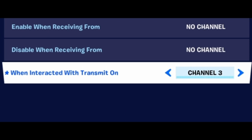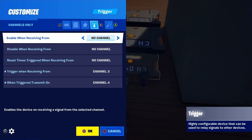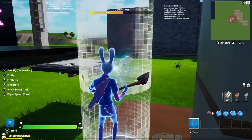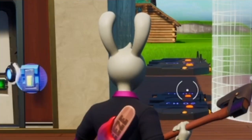I did the same thing for the second floor button — you remember this one sends on channel 3. There is a trigger back here that triggers when receiving from 3, and when triggered it transmits on 4, and that activates this teleporter, which then teleports you downward.